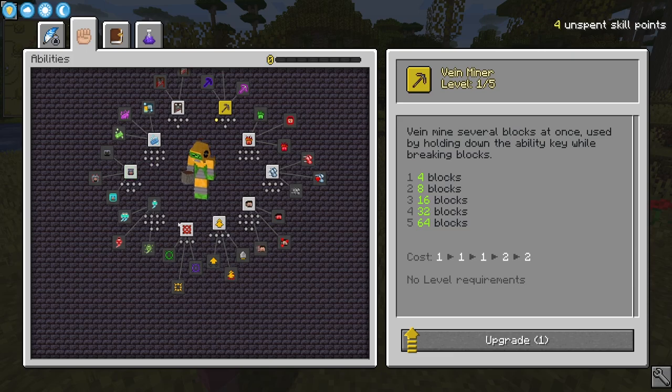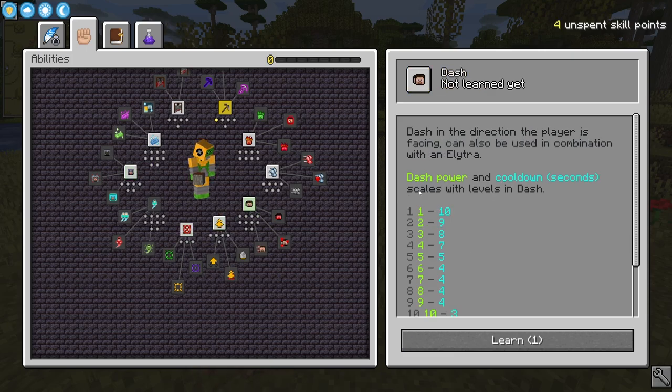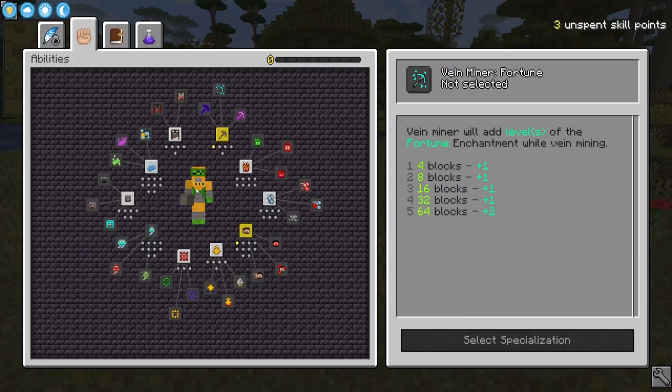There's another one I really want — the Dash. Dash moves in the direction the player is facing, and can also be used in combination with an Elytra. So this is basically like free rockets whenever we get an Elytra, which we're going to need pretty early on.